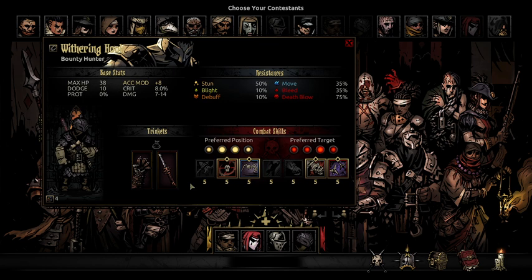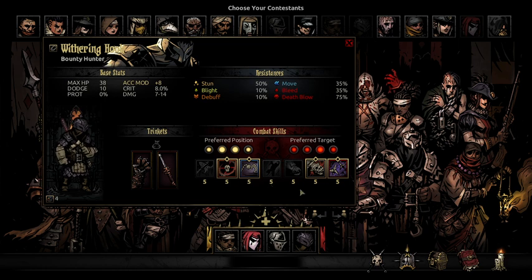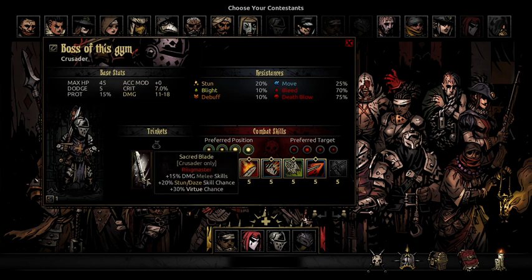These are the trinkets. On the Bounty Hunter you want pull chance and death blow chance, and what you're mostly going to be going for at the start of the match is either using a pull on an enemy character or marking — that's usually what you want to do. With the Crusader we take double stun chance and the Secret Blade, the best trinket in the game — not really, but it's a really good trinket.